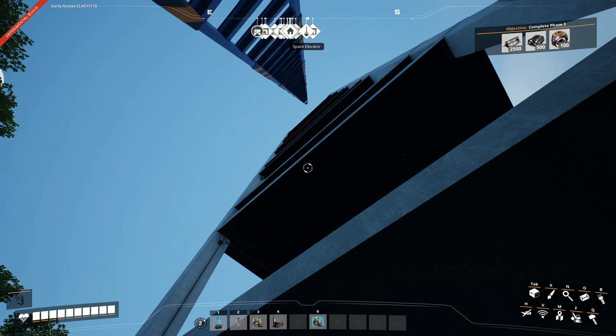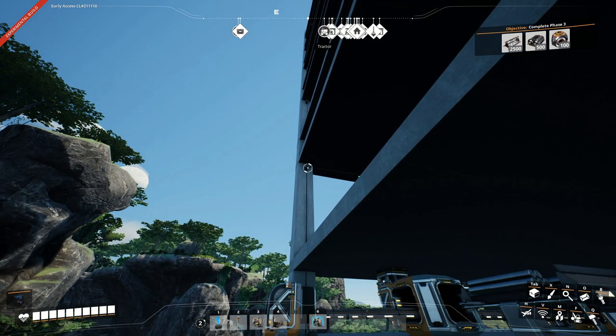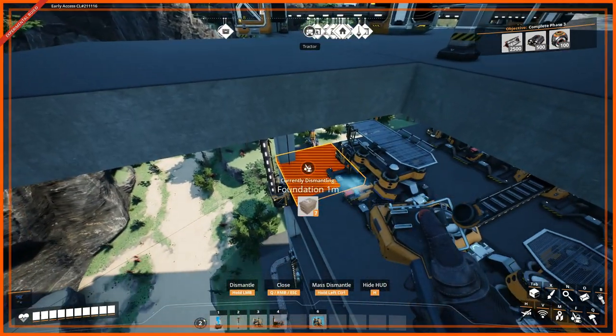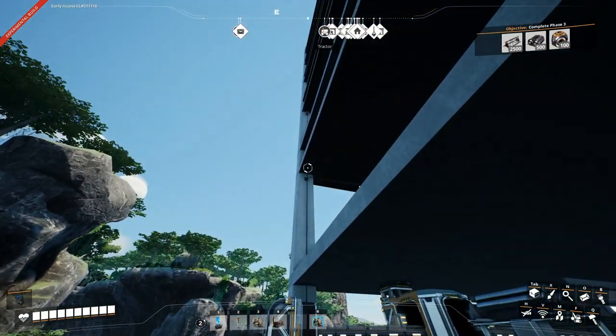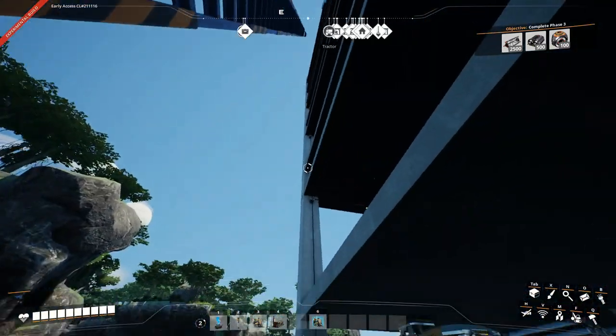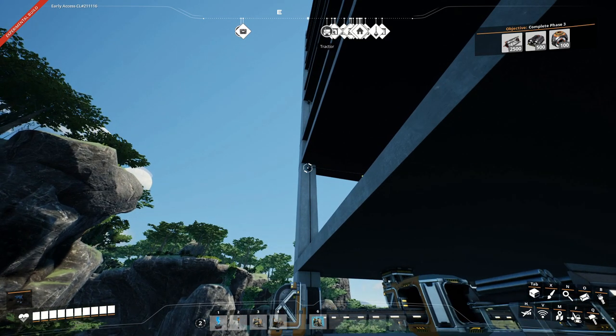We have a couple more floors to go, so let's keep on it. Here's where you can see the power connections really working — the power goes through the floors, and it looks very natural. I just built a ladder and went from top to bottom connecting these nodes, and that means automatically everything in the entire tower is powered up. Very easy, very convenient, and it saves so much time not having to set up each individual power pole.